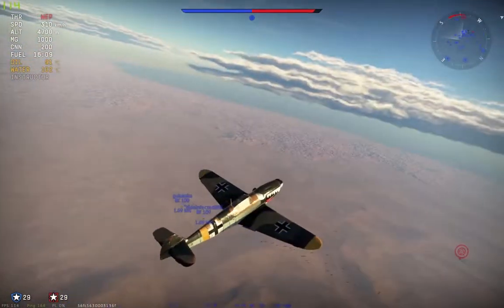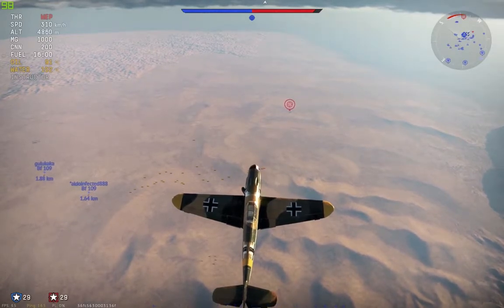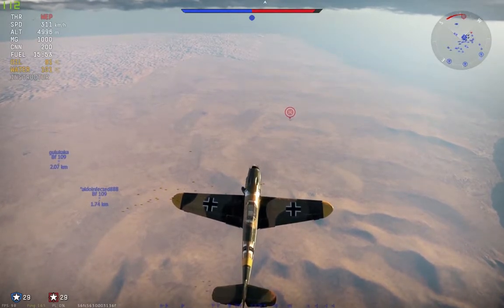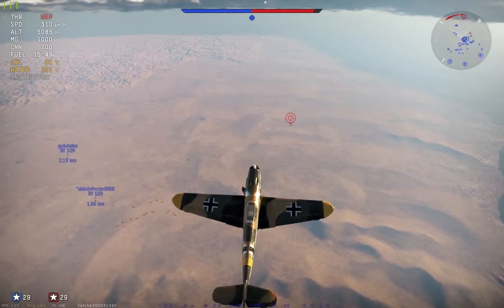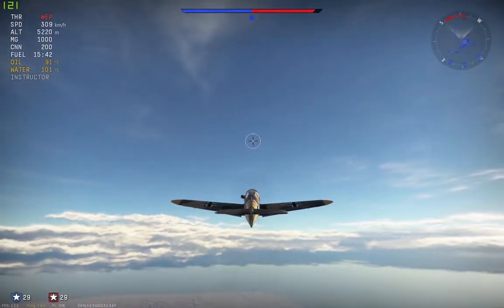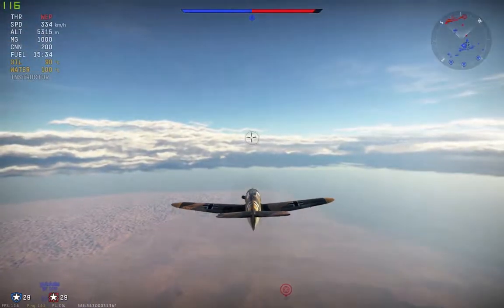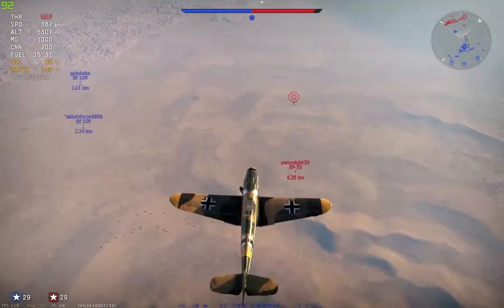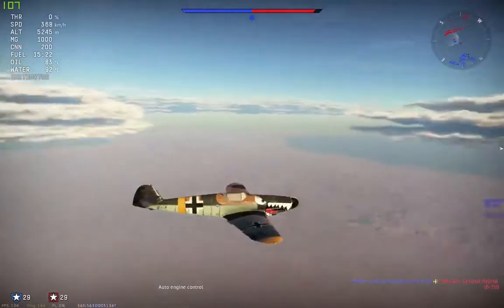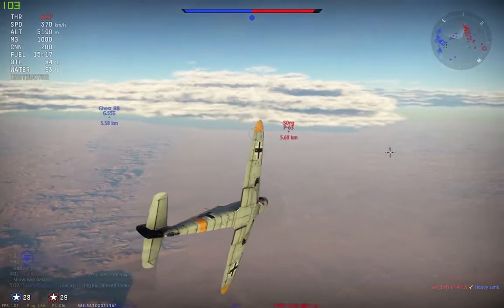The American planes especially need altitude to survive and they perform well at altitude. The 109 suffers a tremendous performance downgrade at around 7,000 meters — not the P-47 or P-51 or American planes in general, they excel at that altitude. No enemies spotted yet. We got an XP-55 down low. Going to level out and engage — a B-47 down low and a P-63 at our level. That thing is dangerous.